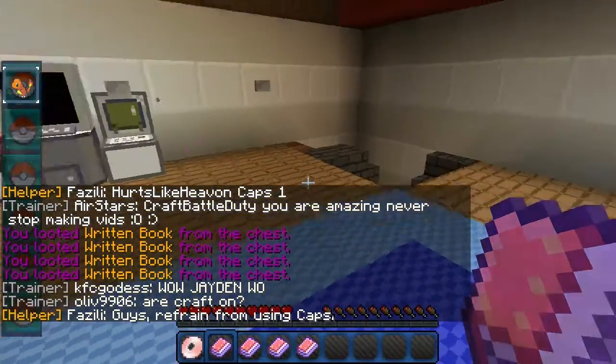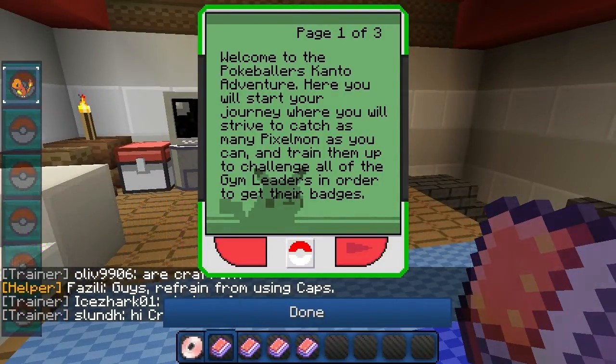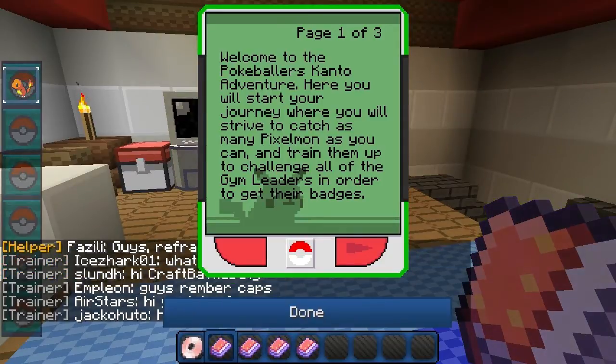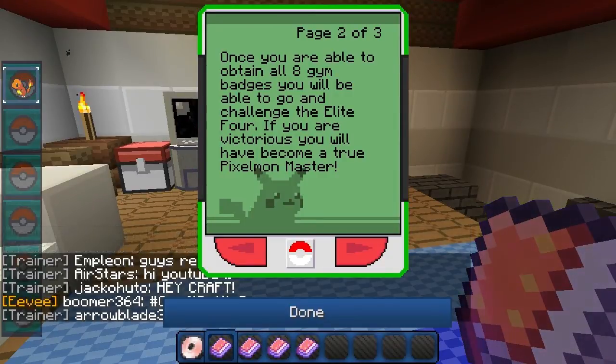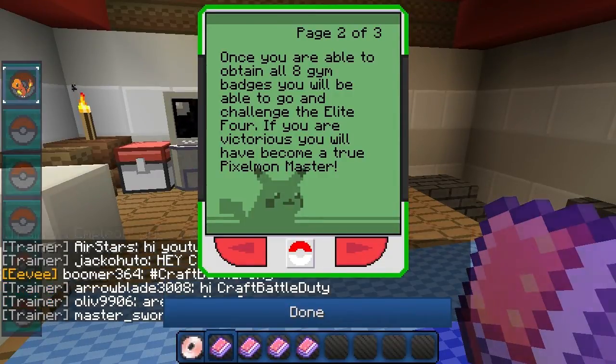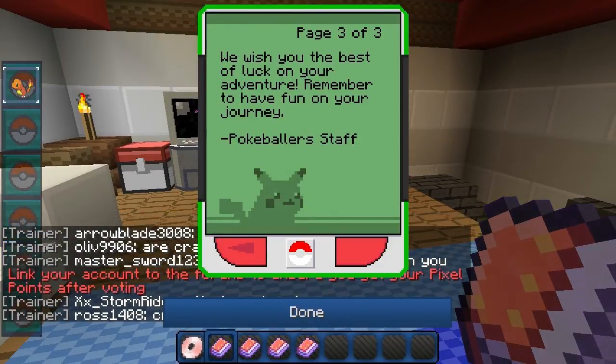Welcome to the Pokéballers Kanto Adventure. Here you will start your journey where you will strive to catch as many Pixelmon as you can and train them up to challenge all of the gym leaders in order to get their badges. Once you get all eight you can challenge the Elite Four. If you're good, then you're the Pixelmon master. Wish you the best of luck.